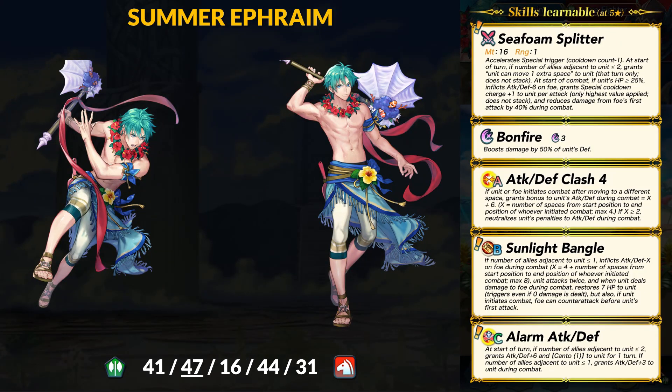Moving on, we have Summer Ephraim who will be an axe cavalier this time. For stats, Ephraim has 41 HP, 47 attack, 16 speed, 44 defense, and 31 resistance — a very slow but bulky stat spread. Ephraim will actually have the highest attack stat in the game because he comes with an attack super boon, and will have the highest defense for any cavalier, beating out Alfred. He will have some incredible physical bulk and can maybe take a magical hit as well. However, at 16 speed, Ephraim will just get doubled by everyone, so you can't just leave him out there.